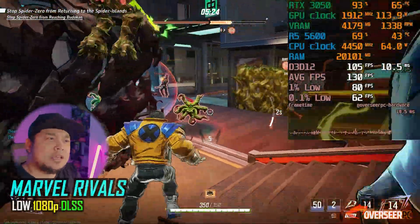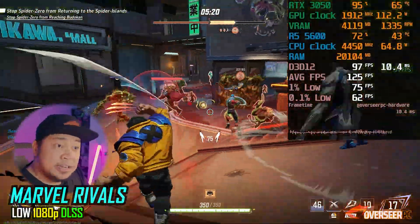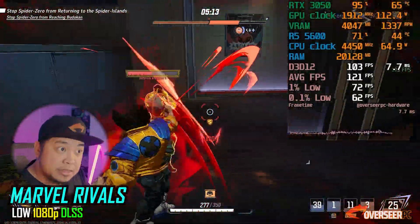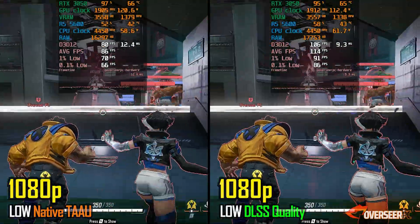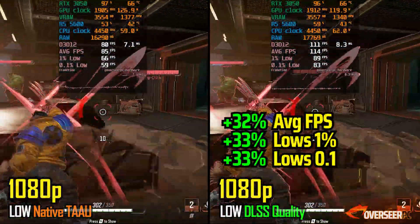In Marvel Rivals, you're getting about 100 FPS with DLSS turned on at low settings. Comparing 1080p native against DLSS, you can see the huge difference: 83 FPS versus 120 FPS. No-brainer — just turn on DLSS if you're playing this game.